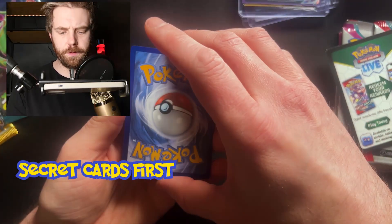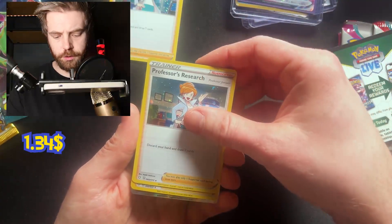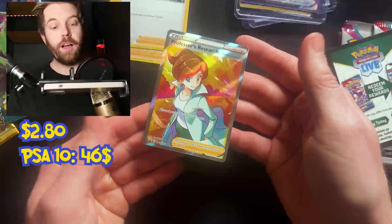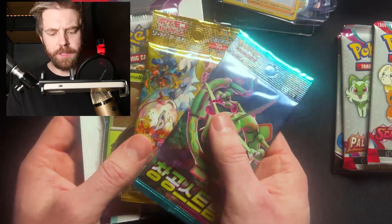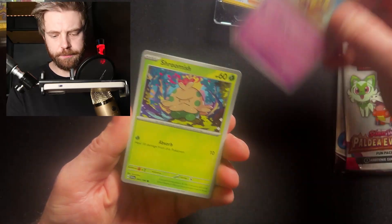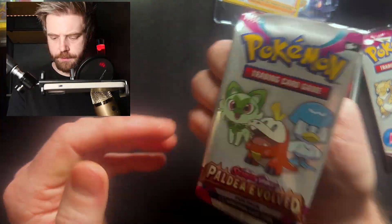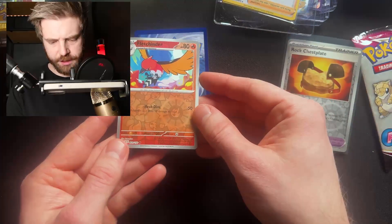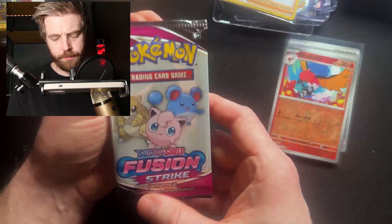We have a holographic Professor Research, another holographic Professor Research, a third holographic Professor Research, and a Full Art Professor Research. For the time being I'm gonna save these three here. The Fun Packs, however, we are going to open — Shroomish, rock, Chest Plate, hollow, no reverse hollow. Another Fun Pack, Paldea Evolved, Fledgling Tinder, reverse hollow, and Knocklee, and Quaxly. Fusion Strike Fun Pack.